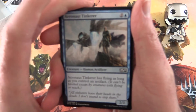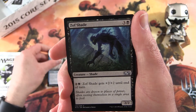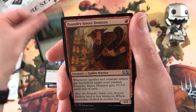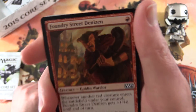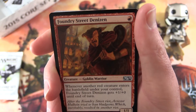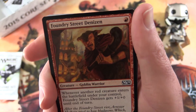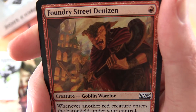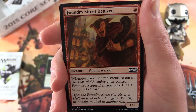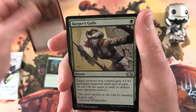Without further delay, let's continue. We have an Aeronaut Tinkerer, Zoffshade, Invasive Species, Foundry Street Denizen — goblin warrior, there he is. This creature is a 1/1 for a single mountain. Whenever another red creature enters the battlefield under your control, Foundry Street Denizen gets plus one plus zero until end of turn. Love the artwork here.